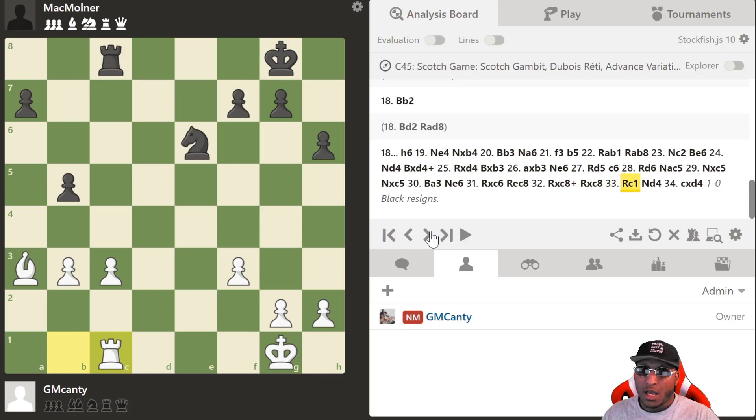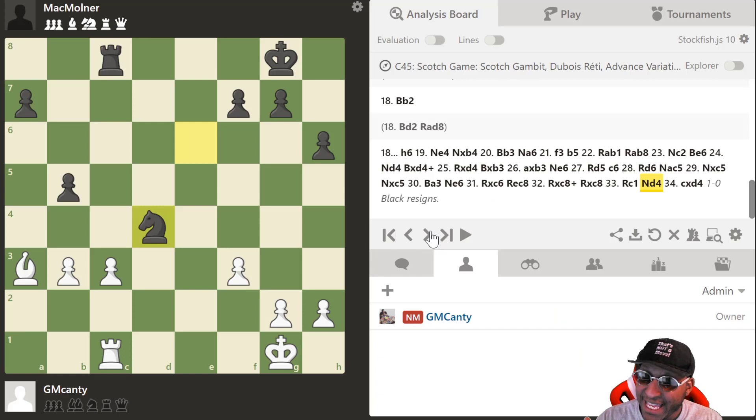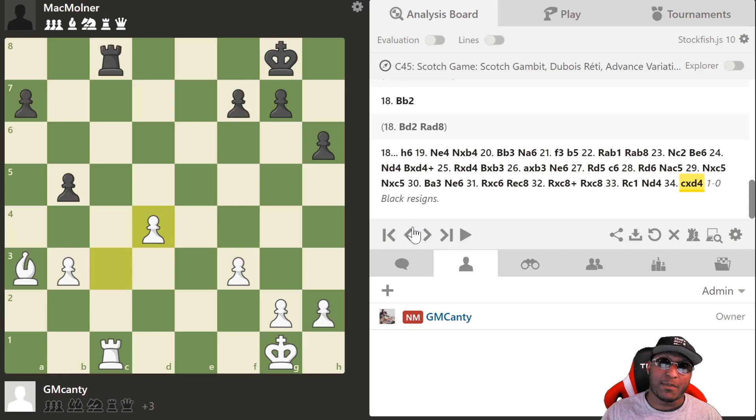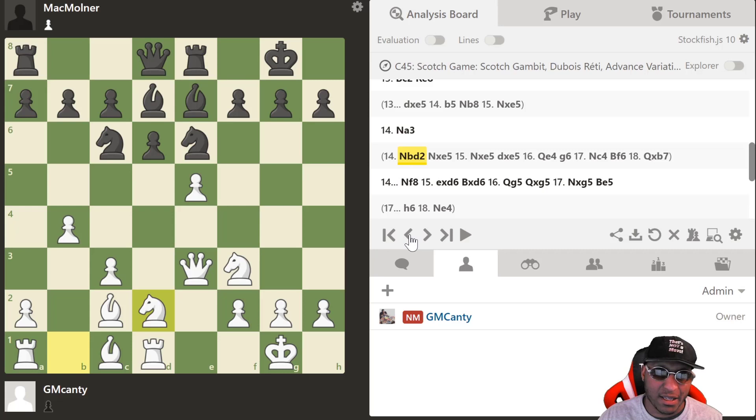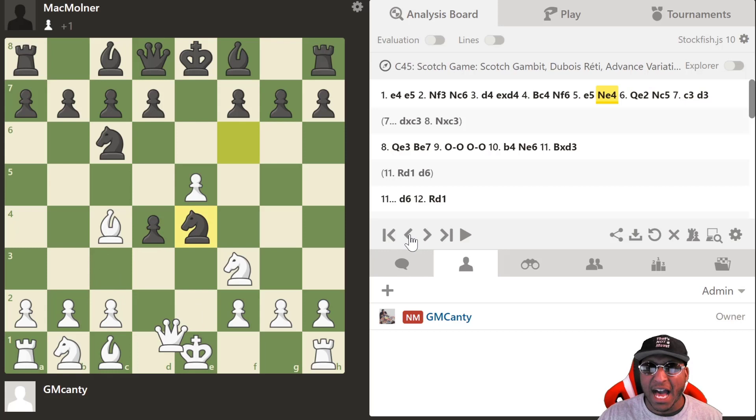After I played Rc1, Grandmaster Mac Molner played Nd4 — it doesn't work, it's hanging, it's not a move. I looked at it, thought 'can he play knight e...? No, he can't.' I turned on my lightsaber and took the piece. I couldn't believe he hung it, but that's what happens in time trouble — it happens to the best of us. Improvement: play Bd2 instead of Bb2, and maybe explore the Nbd2 line if I face this again.